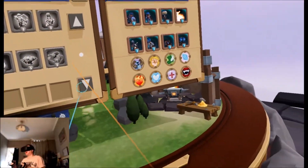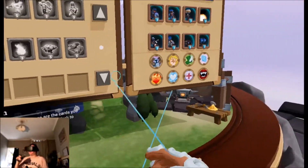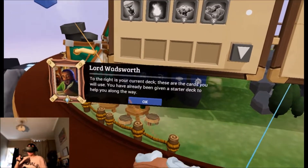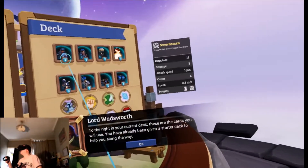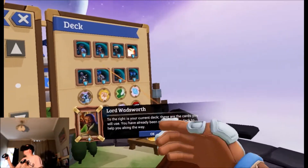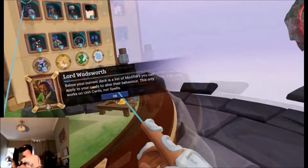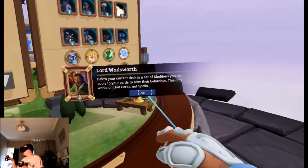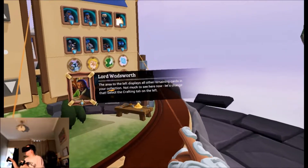From what I've seen from the trailer, this is like an RTS strategy game based on the original game, but this one uses cards to play. To the right of your current deck are the cards you will use. You have already been given a starter deck to help you along the way. If I hover over the characters it tells you what they are. Below your current deck is a list of modifiers you can apply to your cards to alter their behavior — this only works on unit cards, not spells. The area to the left displays all the remaining cards in your collection.